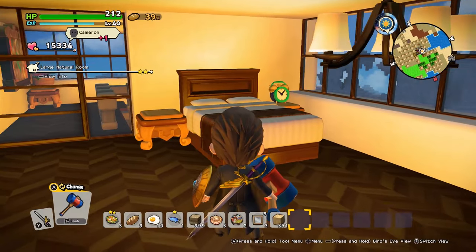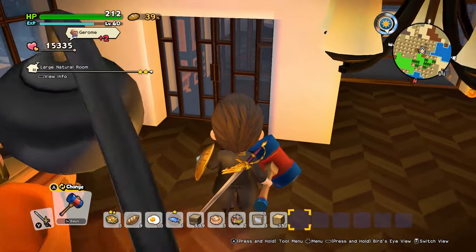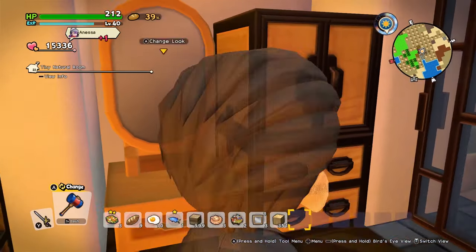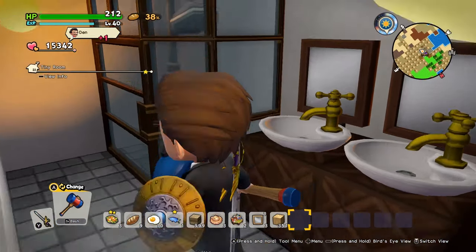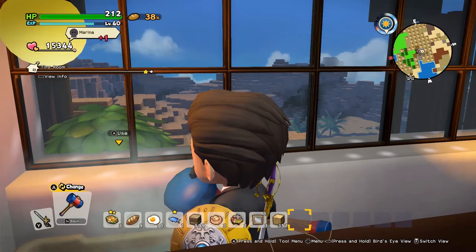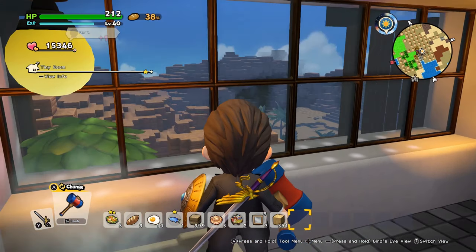Here we have the bedroom, a desk area where you also have the registry. We have a little changing room, and next we have our bathroom — a shower, some sinks, and of course a bath. And here you have this little view outside.